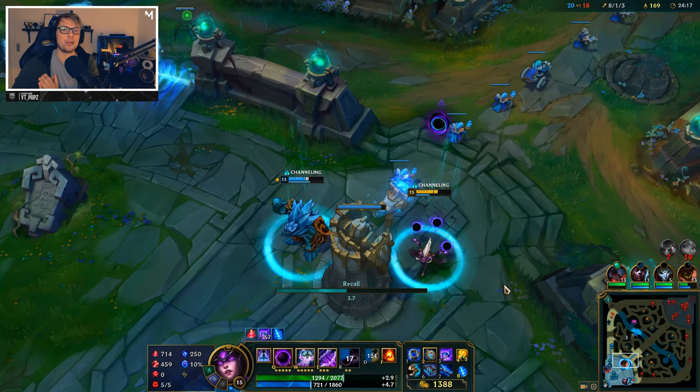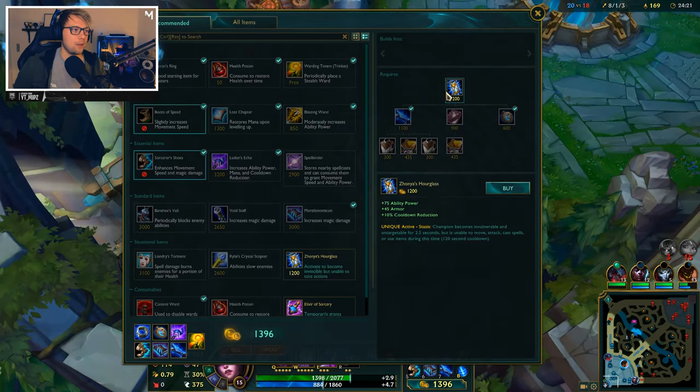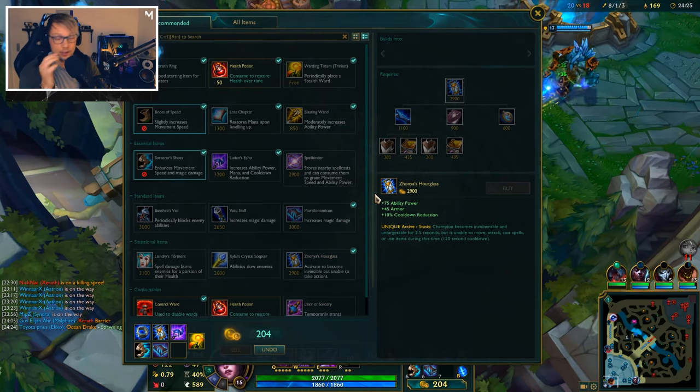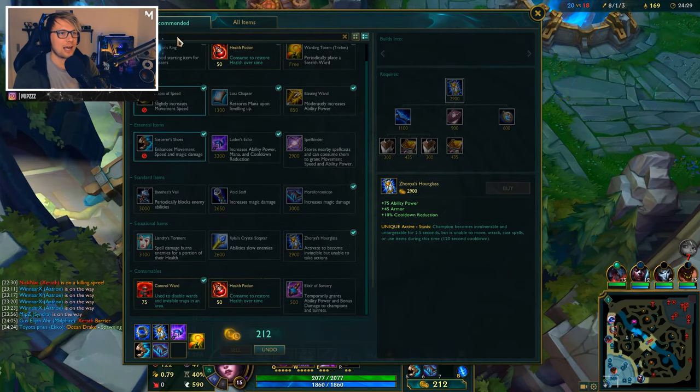We got our W maxed now, meaning we have the 20% extra bonus true damage which is insane. So let's go for Rabadon's Deathcap now — that's definitely going to be our next item.